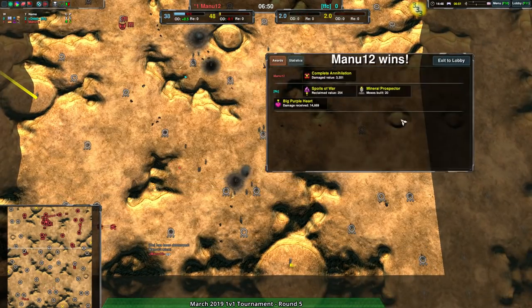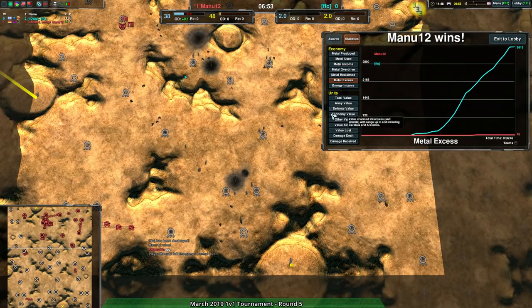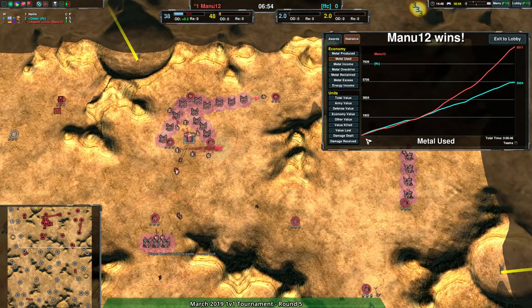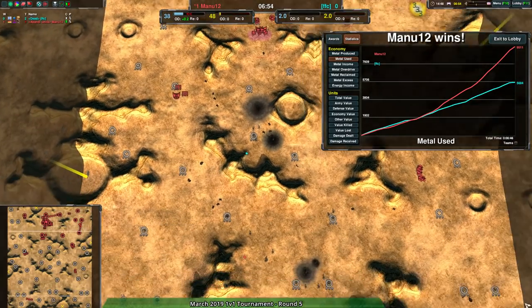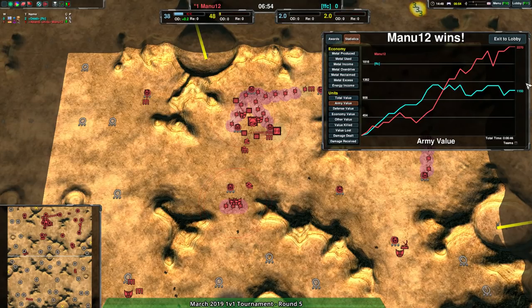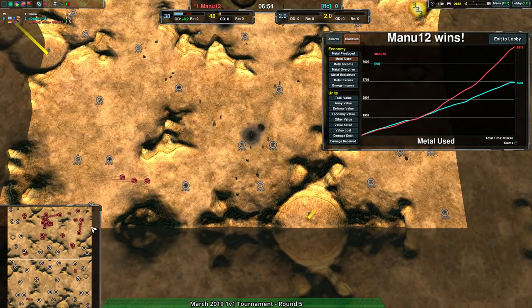Mana 12 takes it. FFC, unfortunately, doesn't have a whole lot to work with. I think there's a slightly premature throwing in of the towel, but the fact that FFC accessed as much as they had means there's really not a lot they could have done. 3.6k — the sheer amount of army. If FFC had not accessed that, Mana 12 would have been on the ropes. That would have been enough Rippers and Ravagers to just wipe everything clean. FFC did not use that metal, so they were very behind.